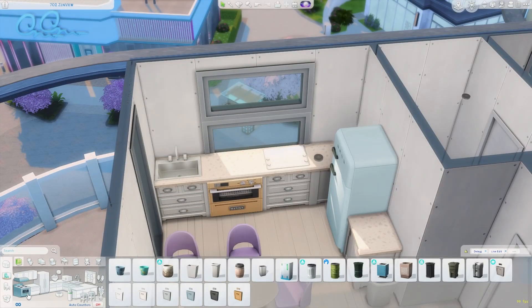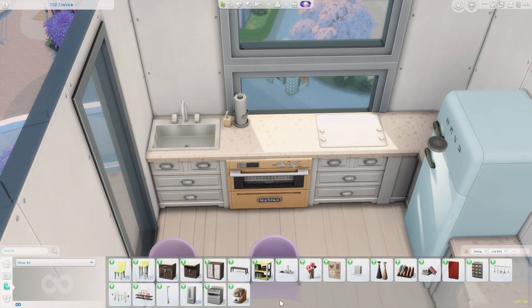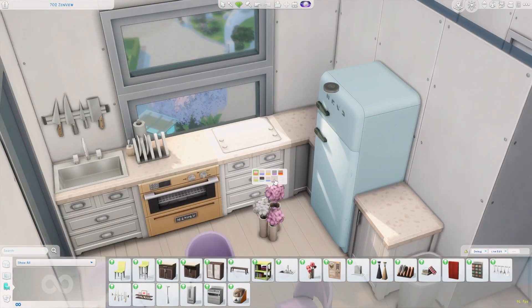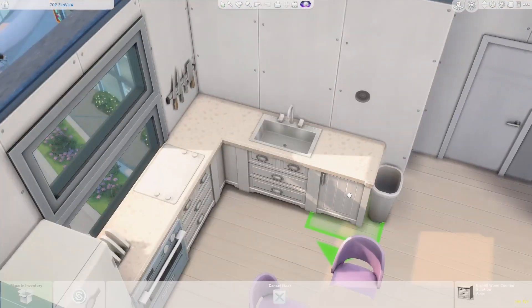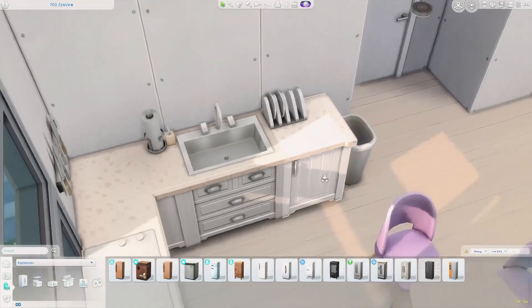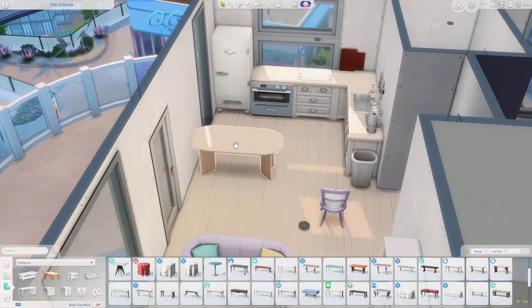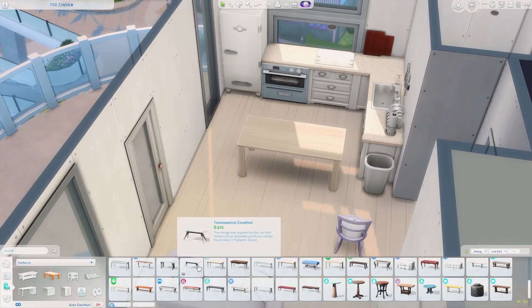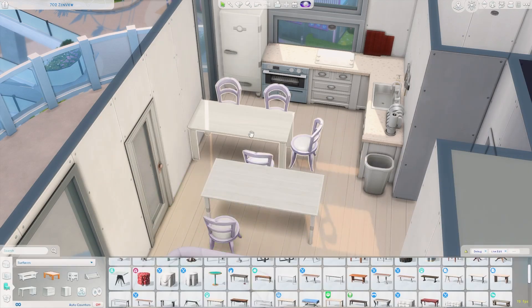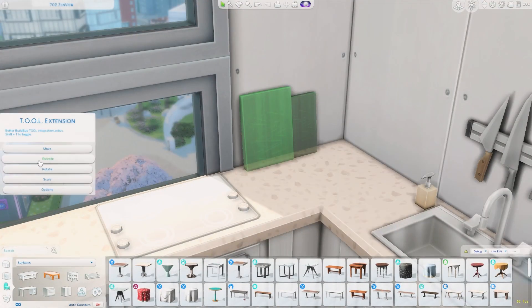Right now we're working on the actual furniture. I started off using placeholder furniture just to see how the spacing would work out between the kitchen, the dining, and the living room. I kind of squished the dining room into the kitchen because the door leading to the balcony matches how the other balconies look. I wasn't sure if I was going to match the balcony exactly, but I thought having it match was a nice detail. I do end up changing the door to something nicer than that weird small base game door.